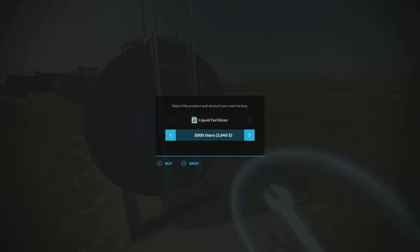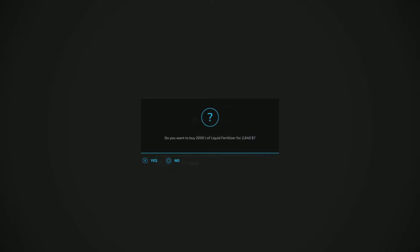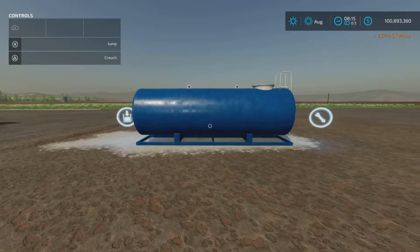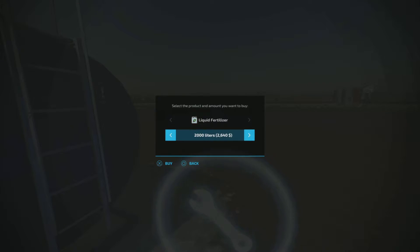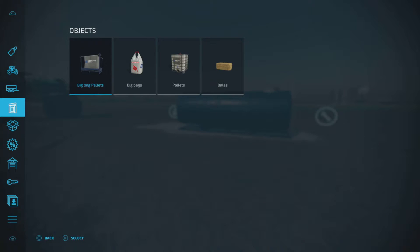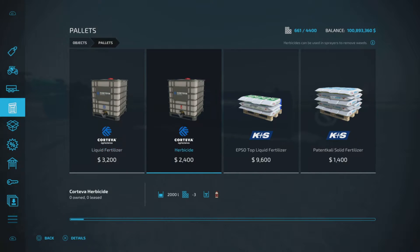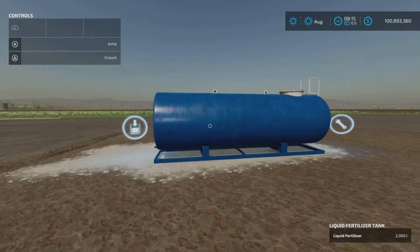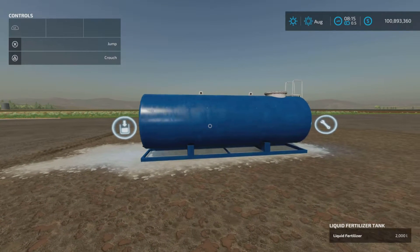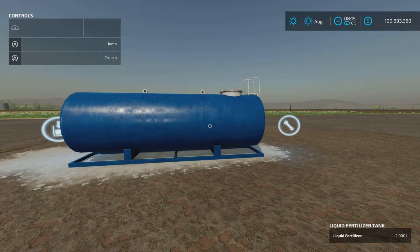Prices are thirteen hundred and twenty dollars per thousand liters. So two thousand liters comes to two thousand six hundred and forty dollars. Comparing that to the store — liquid fertilizer in the store for two thousand liters is thirty-two hundred dollars. That's about a four hundred dollar discount, or two hundred dollars per thousand liters.